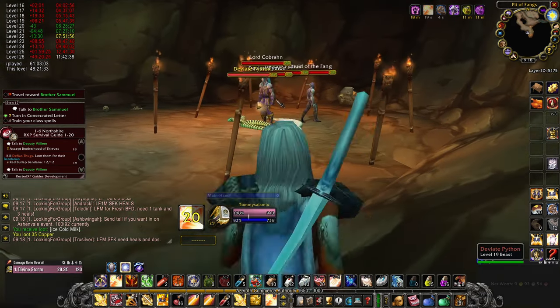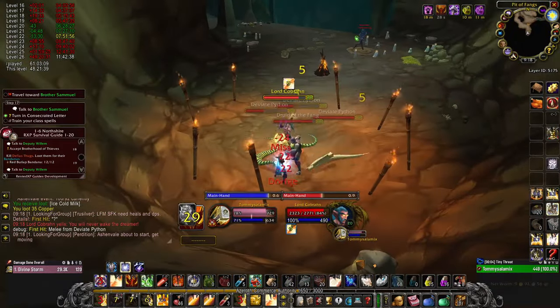Run in and kill Cobran. Focus him as much as possible whilst cleaving or AoE-ing his adds if you can.